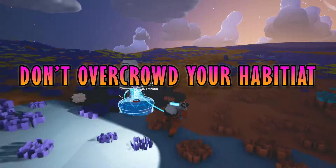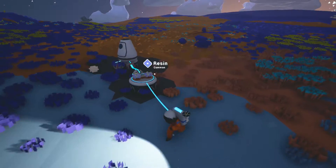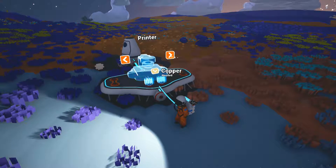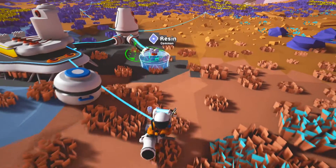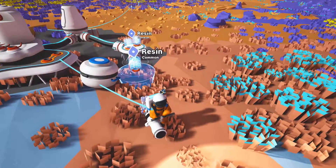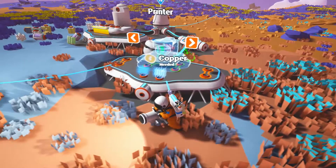Take care when extending your base. When you need to make extensions to your base such as smelters and printers, you can build directly off the habitat. This can cause problems later on though, as there will not be enough room to build everything you need directly around the habitat. I recommend building out a couple of times and then webbing off from there, so you will always have room to expand more.